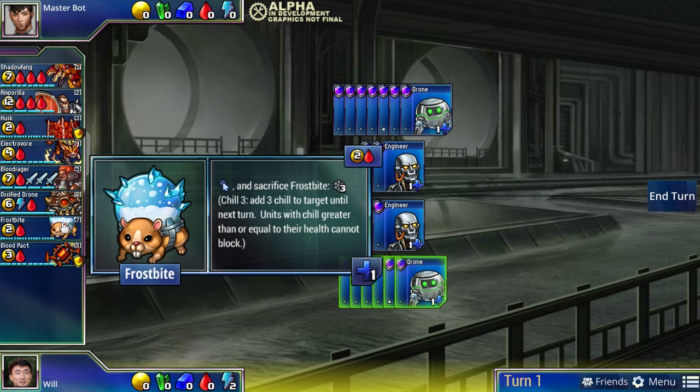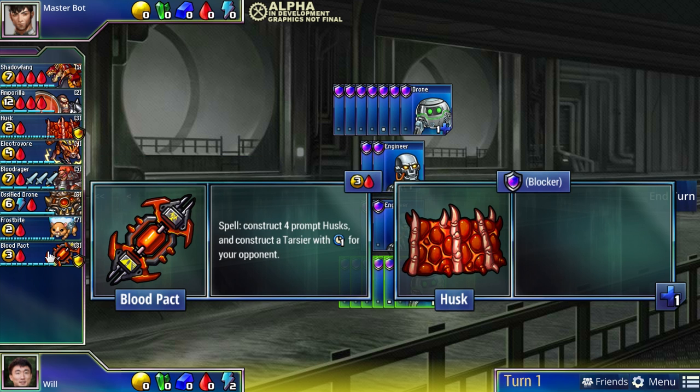Blood Pact makes four Husk defenders for yourself but also makes an attacker for your opponent. Earlier there was a green unit, Cluster Bolt, that made attack for both sides. I explained why that benefits the green philosophy: green wants chaos because its units have more health. Red's weakness is that many of its units have low health - it's desperate for defense. Blood Pact essentially gives you defense at all costs; yes it gives your opponent an extra attacker, but it's such cheap defense and the extra attacker doesn't matter as long as you can keep your own attackers alive.